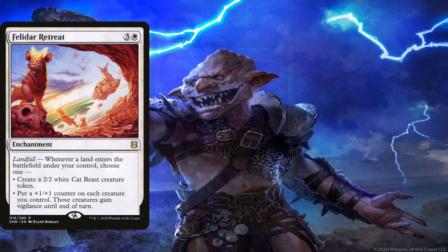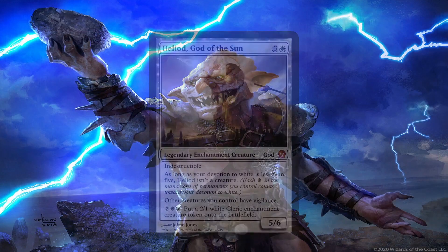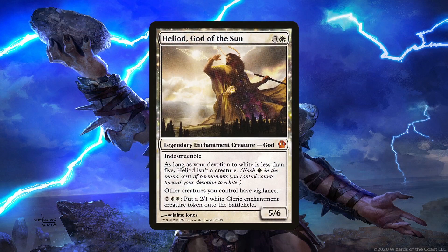Footsteps of the Gorilla, Retreat to Emeria, and Zendikar's Roil also create tokens via landfall effects but on enchantments, which are harder to interact with than creatures. The retreats can also be used to pump our army when we'd rather have quality over quantity, which can help in ending the game faster. Heliod, God of the Sun helps in creating tokens at instant speed whenever we want instead of waiting for landfall triggers. He also works as a mana sink since he doesn't need to tap to create the tokens. Not only that, but he gives vigilance to all of our other creatures, and being an indestructible 5/6 when devotion is met is nothing to scoff at either.